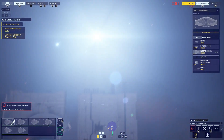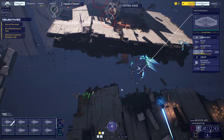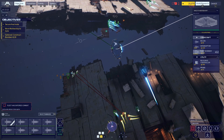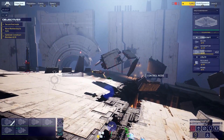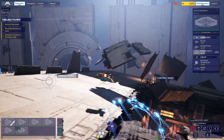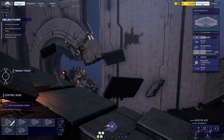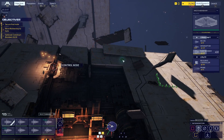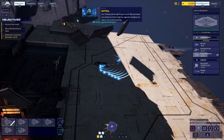Caution — resource controller taking damage. Vectoring to contact. Target confirmed. We need support — enemy strike craft are on us. Attacking strike craft. Enemy frigate — setting up for attack run. Interceptor on station. Enemy strike craft confirmed. Our strike craft are getting hit hard. Recommend we research a hull integrity upgrade and give our pilots more time in battle.